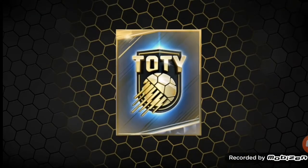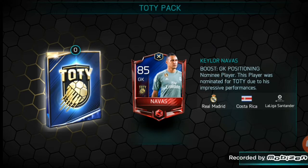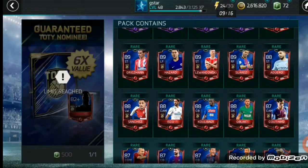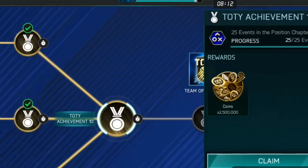Without further ado we'll start it off with a pack opening like we like to do on the vids. We start off with a lovely card — our fourth Team of the Year player is Mr. Navas. Getting better and better each time — we've had an 82, 83, 84, 85 I think so far, so we're getting better, doing well.